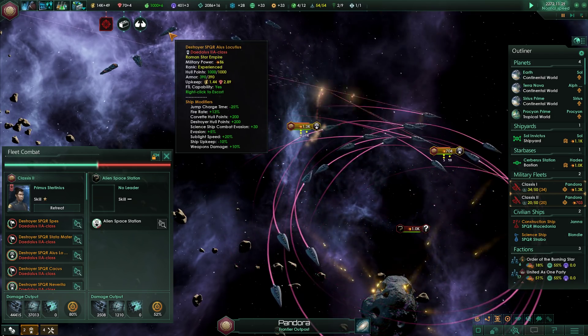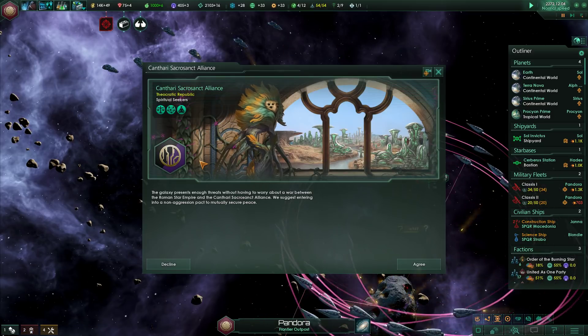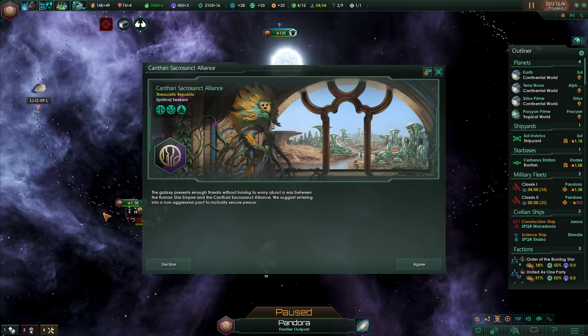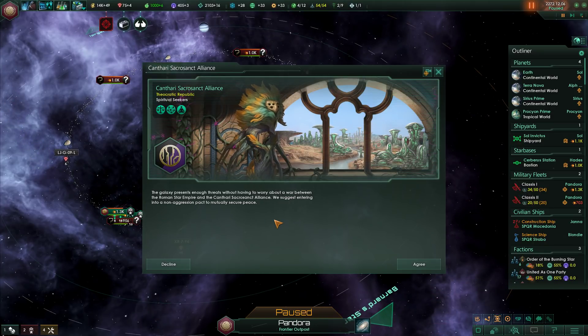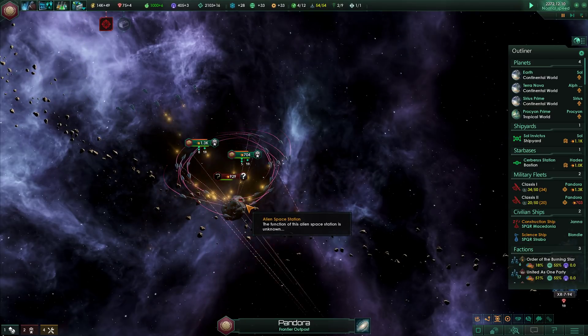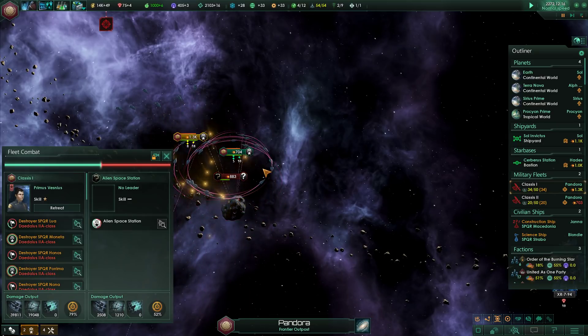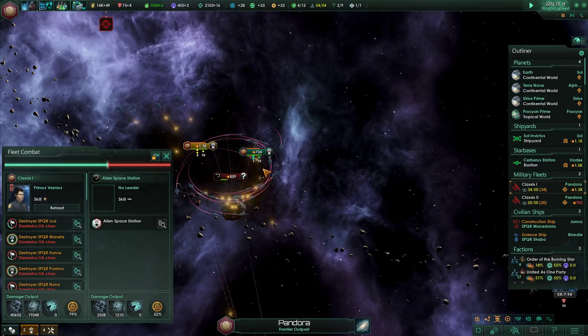One destroyer doesn't seem to be doing much. Then we get a non-aggression pact invitation from the Theocratic Republic — the Cantari-Sacrosanct Alliance. They suggest entering into a non-aggression pact, saying the galaxy presents enough threats without a war between us. I'm going to accept this because we are without friends, which is something I definitely want to check out in today's episode. But first I'd like to see if we can finish killing this base. Then we're going to move home and talk about our diplomatic situation.